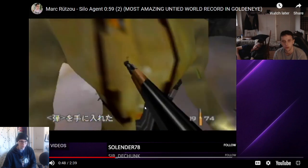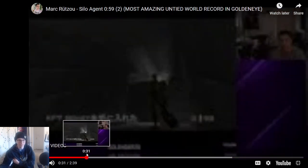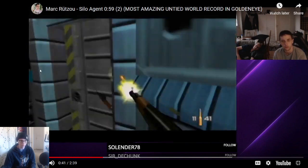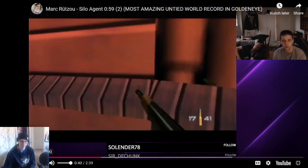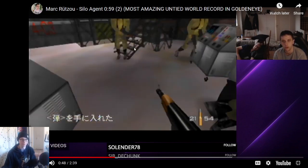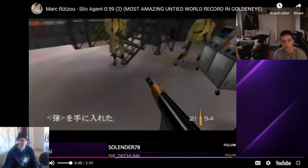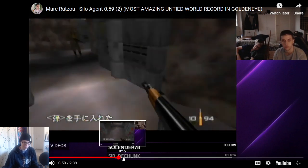Now there's only one guard at the stairs — no other guards. This guard comes here, all because Mark was letting off fire in those perfect places. Shooting, letting off, burst, reload — obviously if you're like three seconds behind this run you might have slightly different consistency, but if you're having pretty consistent runs and doing consistent shooting like I just taught, you're actually going to have just one guard at the stairs most runs. One guard bottom of stairs is a lot easier to deal with than two or three guards.